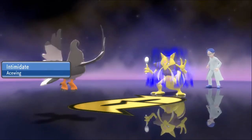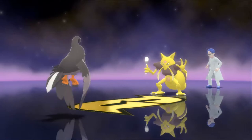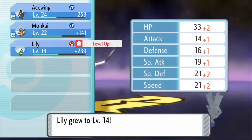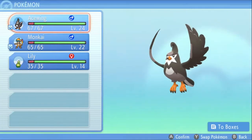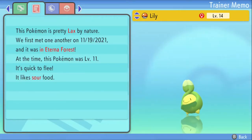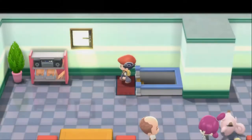Literally got a level! Checking Lily's nature — lax, which increases one defense and decreases the other. Not ideal. I was hoping for modest or timid. I need to heal my Pokemon before the next fight.